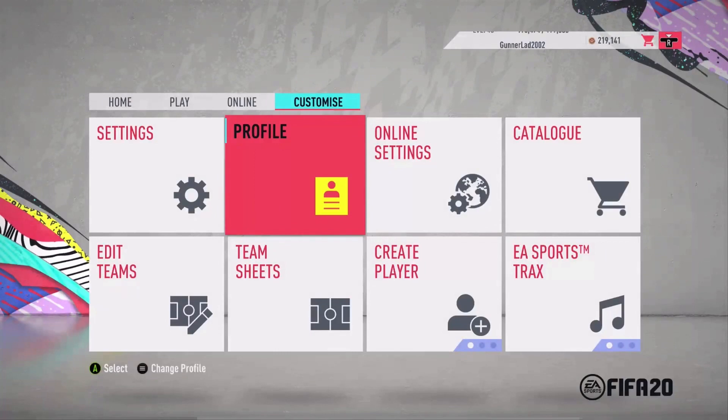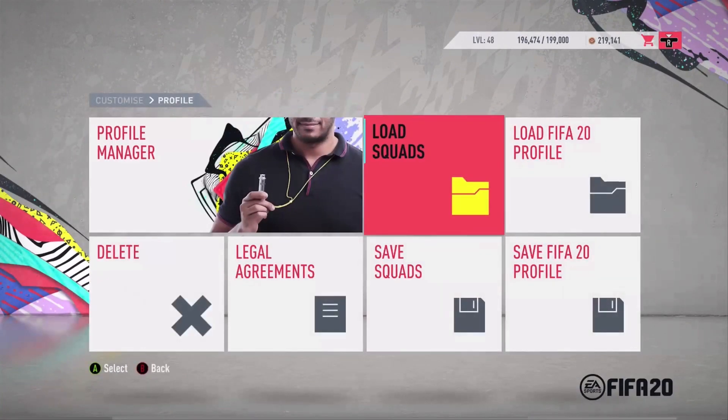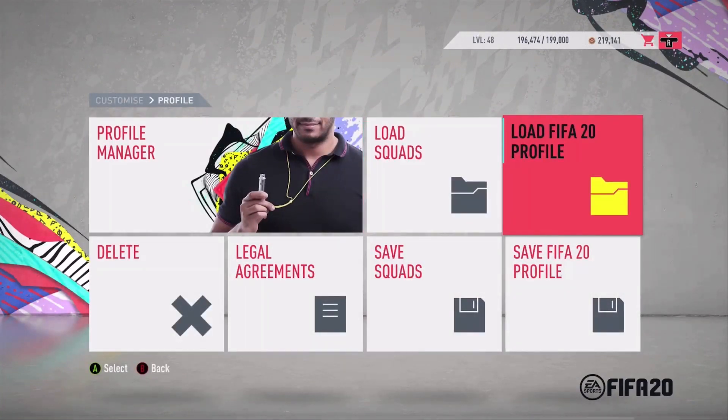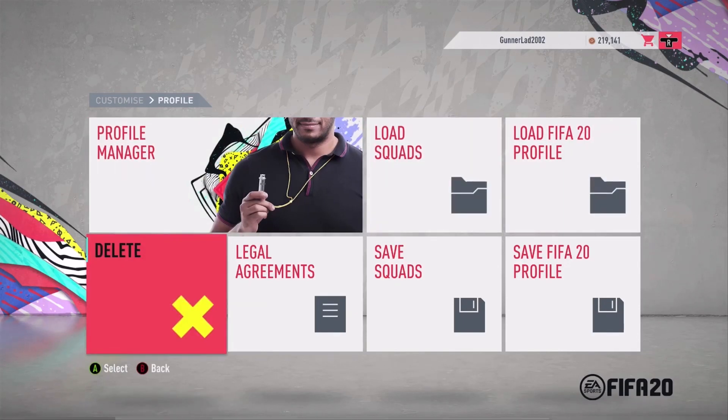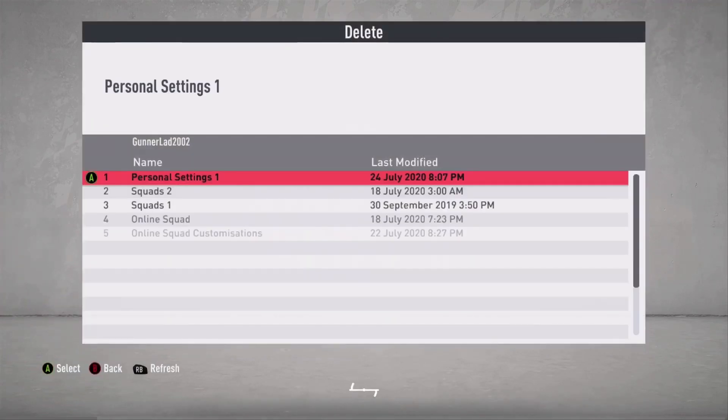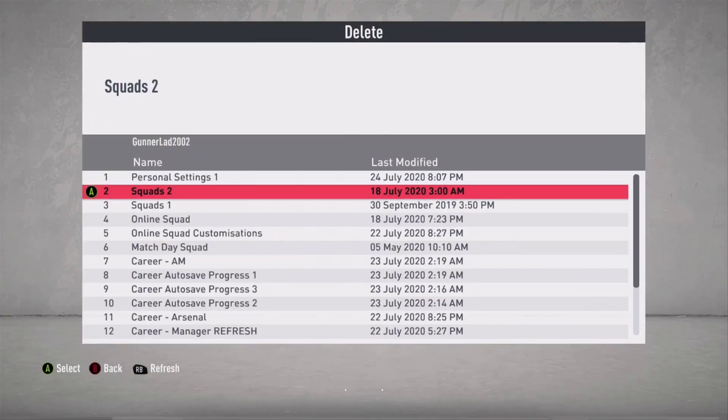So what you do is you go to Customize and then you go to Profile. Now if you want to click Load and go to a profile but you have this issue of personal settings one failing to load, you won't be able to get onto it — it will come up with that error. There's no point trying to go onto that.